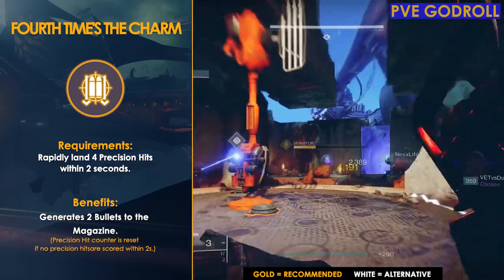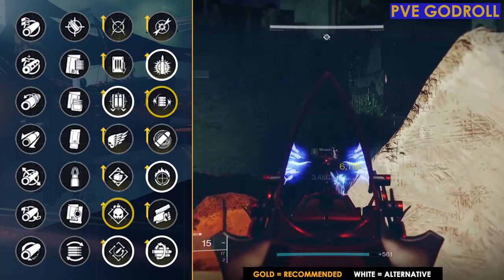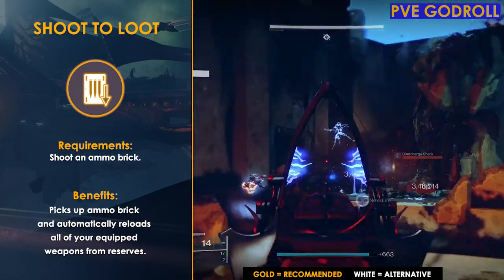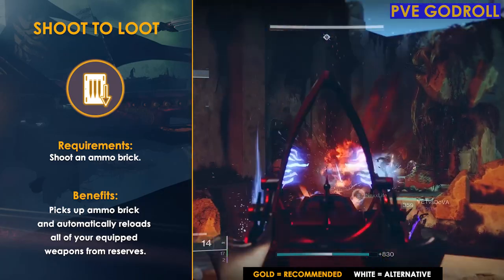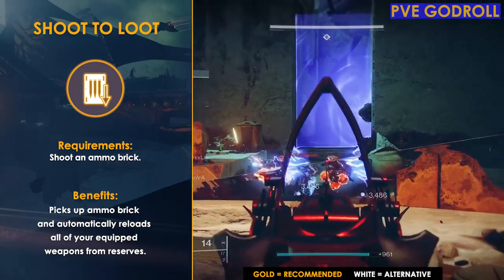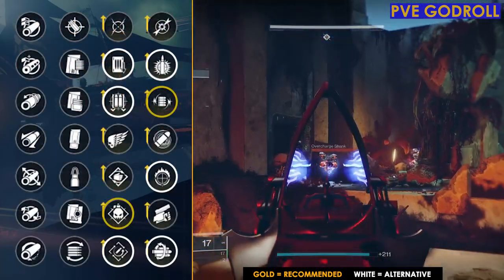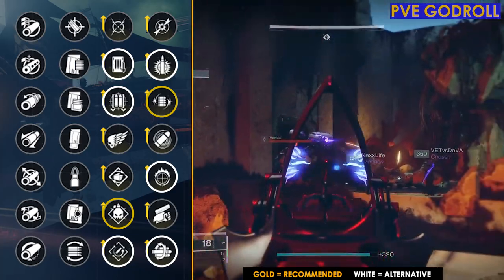There is one more perk worth considering: if you're doing Grandmaster Nightfalls, Shoot to Loot can come in very handy. By shooting an ammo brick on the ground, you'll pick that ammo up and also reload all your weapons from reserves. I could see this coming in clutch in Grandmaster Nightfalls or any kind of solo content, so definitely something to consider.